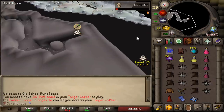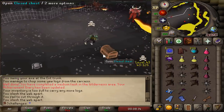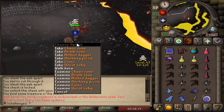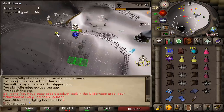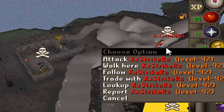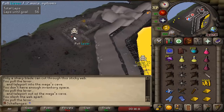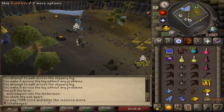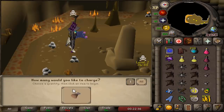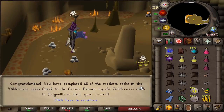We had to enter the wilderness dungeon, kill a Bloodveld, get some U-logs from an Ent, and open the muddy chest in the deepest part of the wilderness for absolutely nothing. We also had to complete one lap of the wilderness agility course — wait, is that a PKer? He logged out. That's the first PKer I've seen. We had to make a Golden Helmet, mine a Mithril Ore, and the final task was to charge an Earth Orb. Congratulations — all medium tasks in the wilderness area completed.